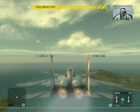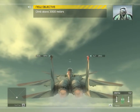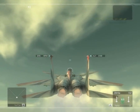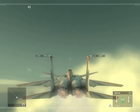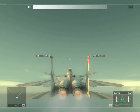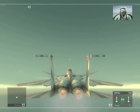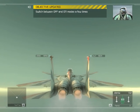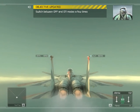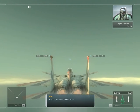Before we can disengage the alpha limiter, we need to gain some altitude. I don't want you stalling out close to the deck and turning us into barbecue. The first thing I want to go over is how to turn the alpha limiter off and on again. During missions, you'll have the option of switching the system off when you need a momentary edge in combat. We call it off mode.